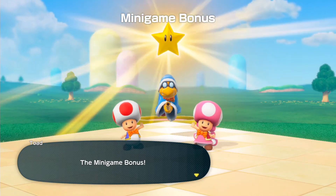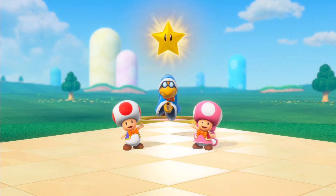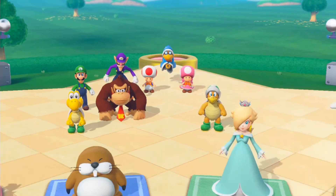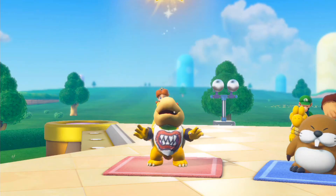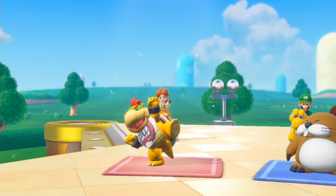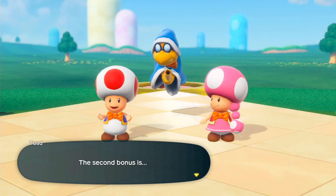The only minigame exception is, of course, Get Over It, because of their strict timing jump. Okay, sightseer bonus — whoever moves the furthest space wins. If I'm guessing correctly it will be Monty Mole, because he moves the furthest, and plus with the ally system, I'm pretty sure he conquers that.